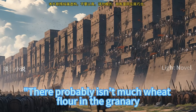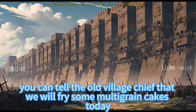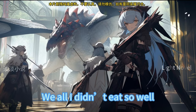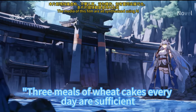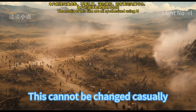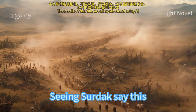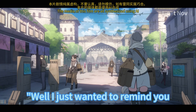Rita continued saying there probably wasn't much wheat flour left in the granary, and suggested telling the old village chief to fry some multi-grain cakes today instead of wheat cakes every time. Sertak pondered and said three meals of wheat cakes every day are sufficient — this was agreed before and cannot be changed casually. Rita should not worry about not having enough wheat flour, as this was not something she should consider. Seeing Sertak say this, Rita spread her hands indifferently and said she just wanted to remind him.